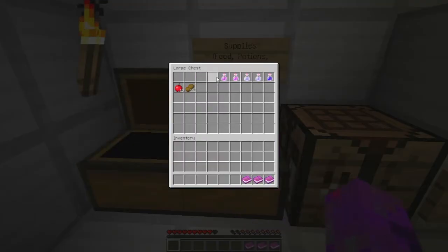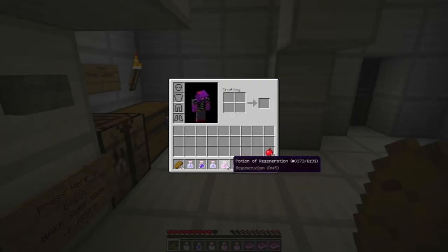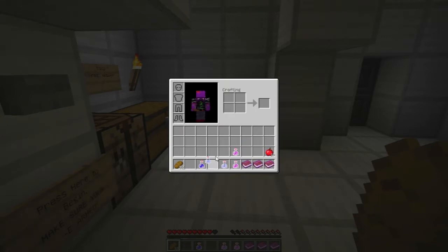So we have three books, a whole load of potions, and some food and stuff. Let's just line these potions up nicely because they don't need to take up all my hotbar, do they?